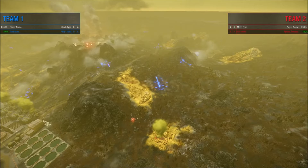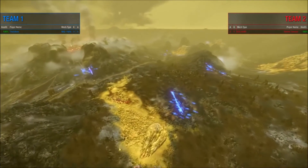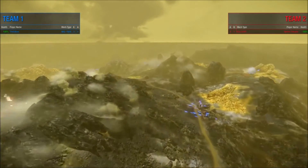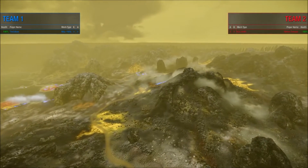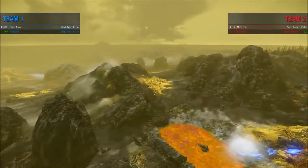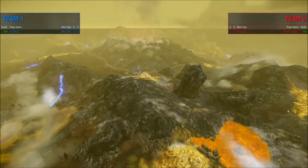It looks like a very similar match to what we just witnessed. It's going to be very good and really depend on positioning. Mauler 1R versus the King Crab Triple B — it's a different variant of the match we just saw between Guy and the Silken, but this one's definitely going to be a good one.